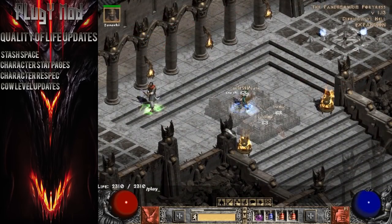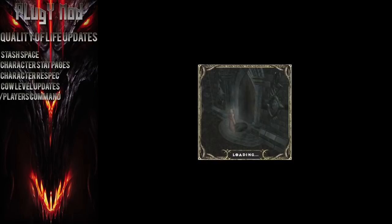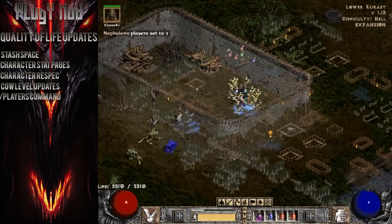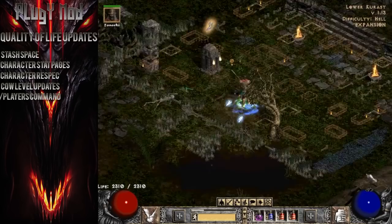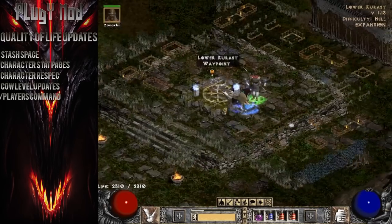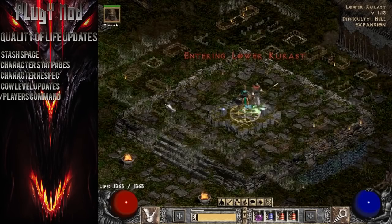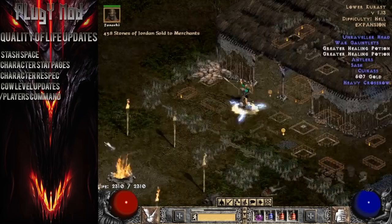The /players difficulty command is the last quality-of-life feature I'll cover. You can type /players 1 through 8 to change the difficulty at any time, just like regular single-player Diablo 2. However, Plug-Y added a feature that automatically executes this difficulty change at the start of every game, so you don't have to manually enter it each time. This is amazing for spamming areas on a higher players setting — lower Chaos runs would be an excellent example of where you'd want to keep the players difficulty on a high setting for repetitive new games.